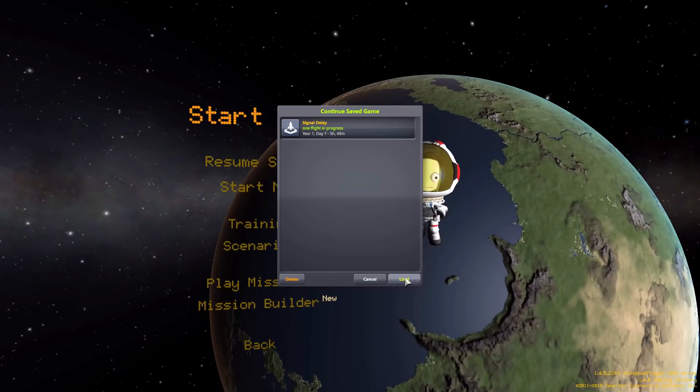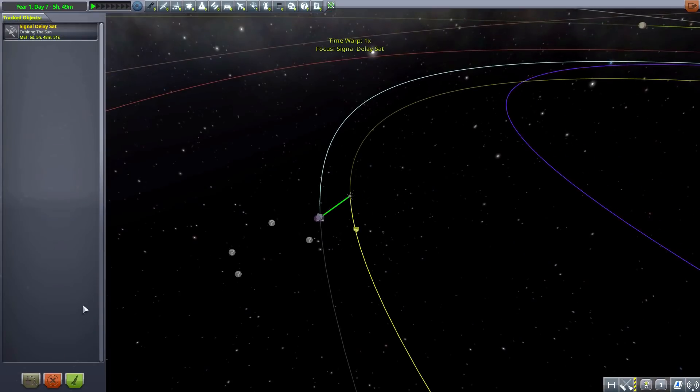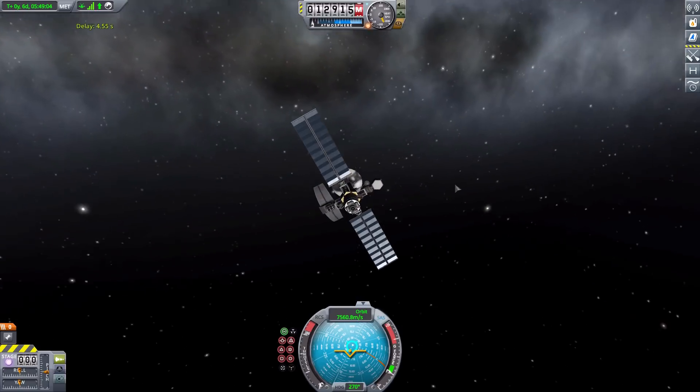I have a probe positioned about five seconds worth of signal delay away from the Kerbal Space Center, so let's go over to that to see how this all works. We'll go to fly — it should be about 4.5 seconds. There we go, right there in the top left portion of the screen is our delay for our signal, and that is very good information to know.